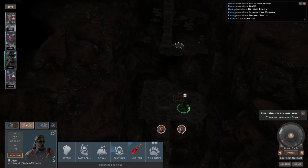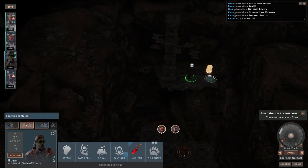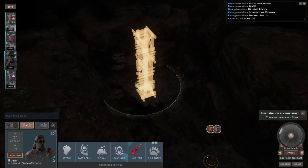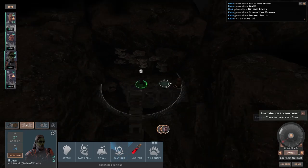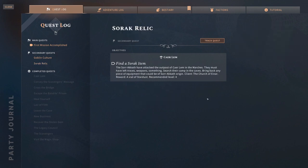At least that works. And then you're going to want to jump over there. So we have looted this place. I'm surprised to see there's no... where is this Sorak stuff? 'Sorak Akath have attacked the outpost of Karalem. In the marches, they must have left traces — weapons, something. Search their camp in the caves. Bring back any piece of equipment that could be of Sorakath origin.'